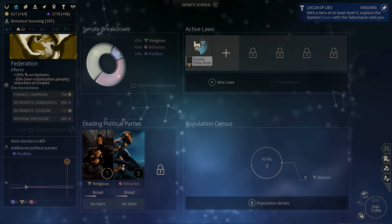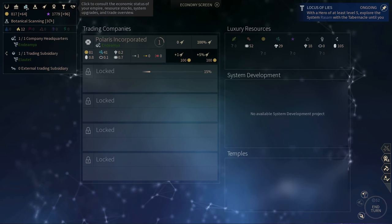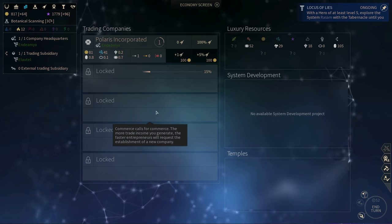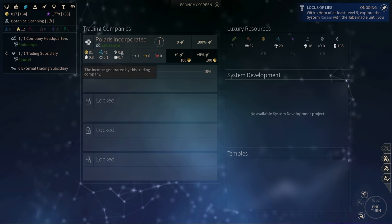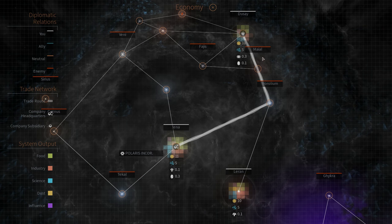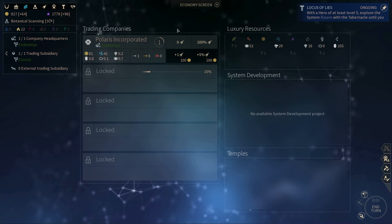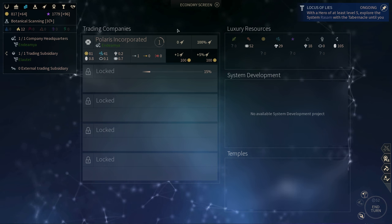Let's go back to the government screen. You also have a time chart that shows you everything — how things happened and when the last election happened. You can also change your government to a different government type, as they all have their own particular benefits or penalties. Next, you can see the economy screen. This shows you trading companies — right now I have one trading company, which allows me to get certain bonuses depending on which systems this trading company can trade with. A trading corporation will try to establish a trade network with its branches, and depending on the type of systems it passes through and the type of branches it has, it will give you different benefits. You generally want to set up your trading companies in a way that gives the most resources to your empire.